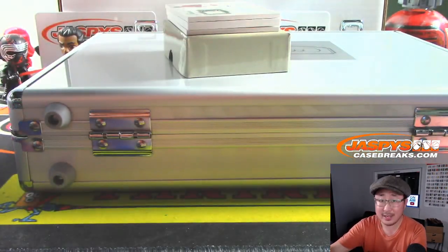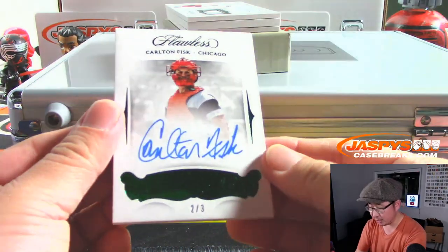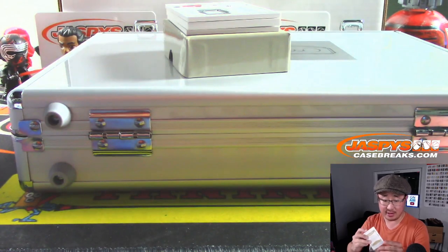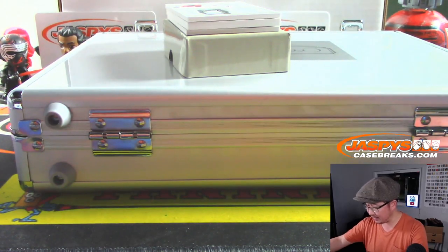2 out of 3, Carlton Fisk, Chicago White Sox edition. Nice, Southsiders. DeJork with the Southsiders - he's heating up.